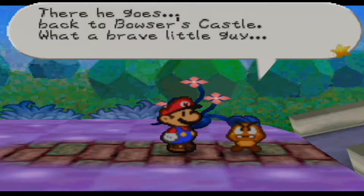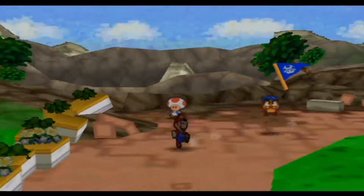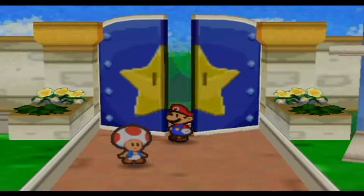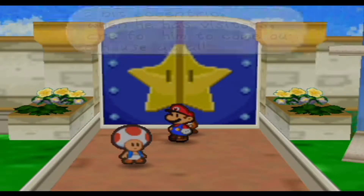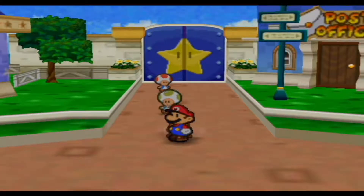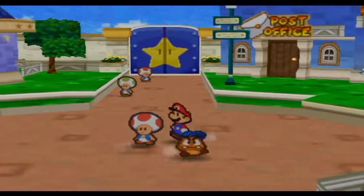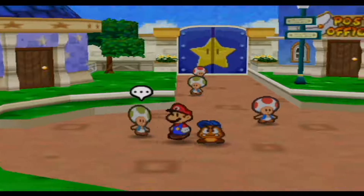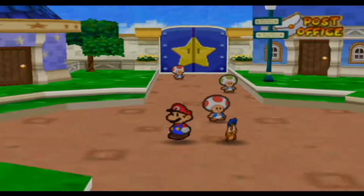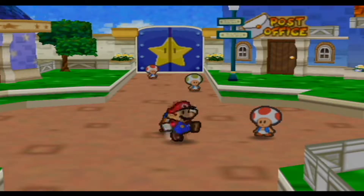There he goes, back to Bowser's Castle. What a brave little guy. Okay Mario, let's get down to business. Going right back into Toad Town. Merlon was looking for you — he's in the house with a spinning roof. He asked me to tell you where to go. I'm going to be ending the episode here. It was a pretty nice episode — able to get to Star Summit Haven, as well as learn the action command and figure out what we need to do and where we need to go. Next time, we're going to go to Merlon's house with a spinning roof, and hopefully make our way to the Koopa Bros Fortress to try and get the first Star Spirit saved. But that'll be next time — so I'll see you guys then!